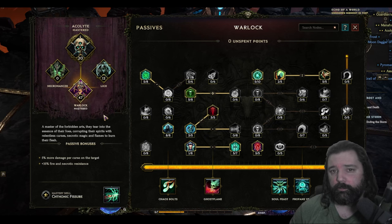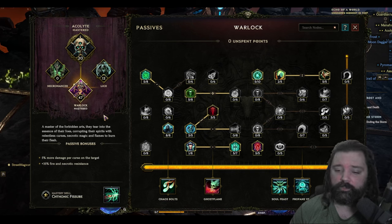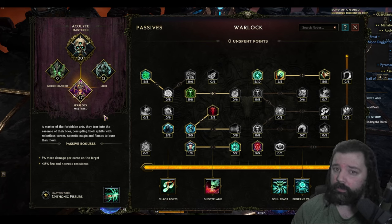By selecting Warlock as the Mastery, we get increased damage per curse on the target. We're running a pair of curses, so this is a nice damage boost. We also get access to Fissure, which is the mastery skill you gain and can't have otherwise.